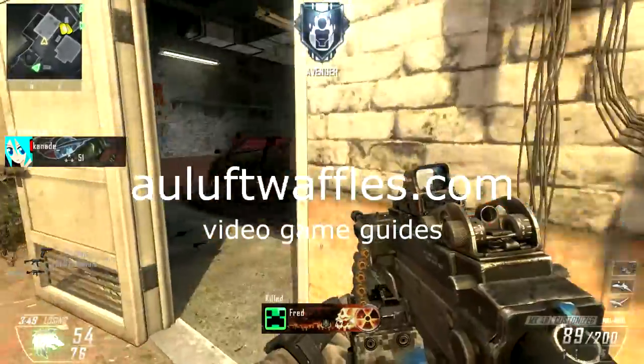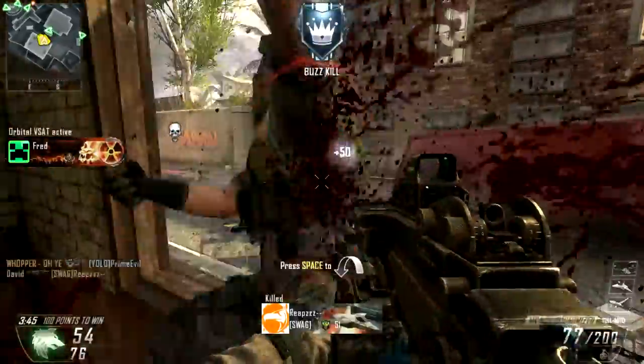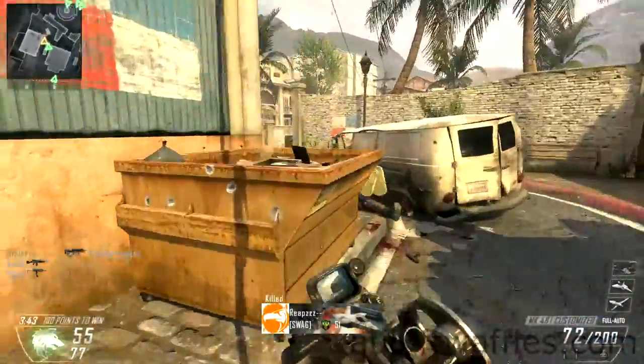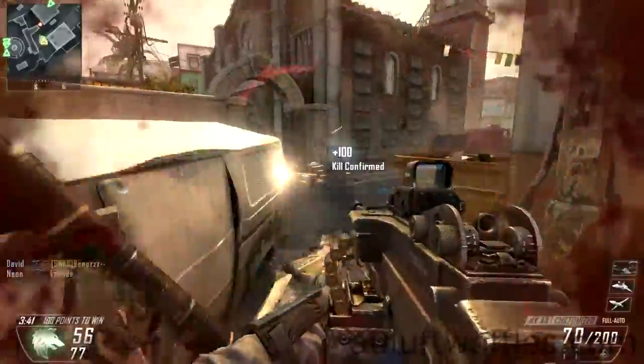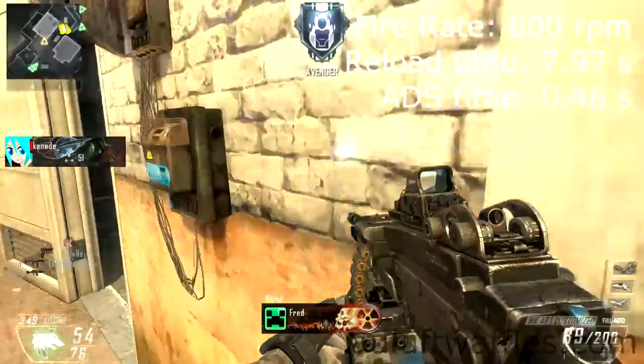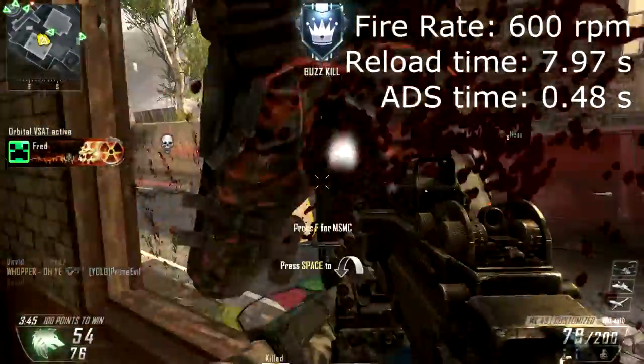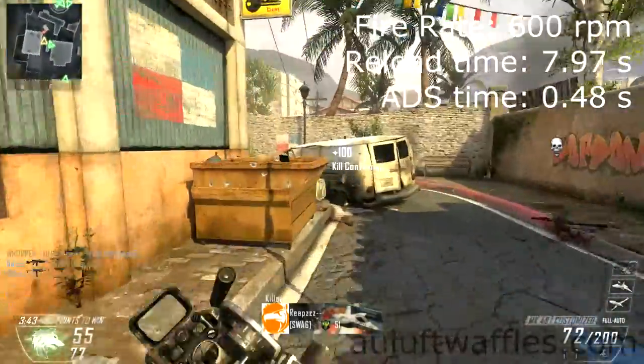This guide is a weapon guide for the MK-48, which is the first light machine gun available in Black Ops 2, and it is available as soon as you unlock Create-a-Class. Compared to the other light machine guns, it has a lower fire rate and lower damage, but a longer range and also more accuracy.